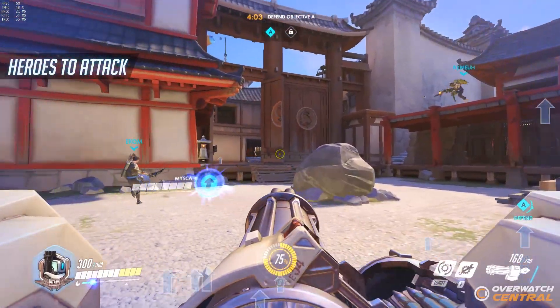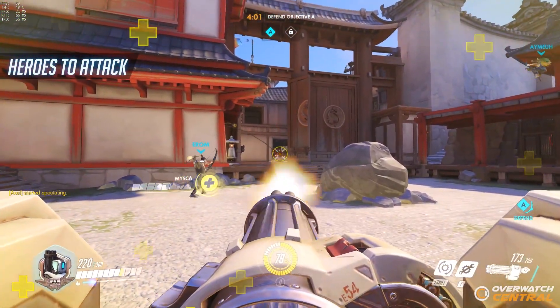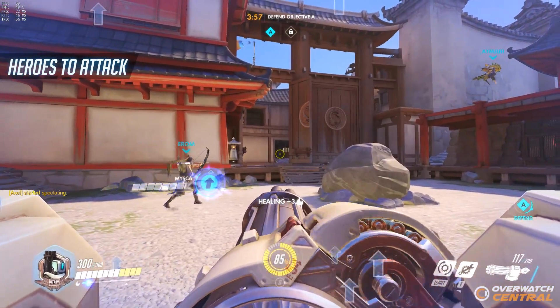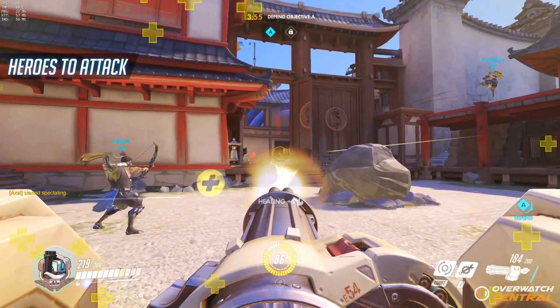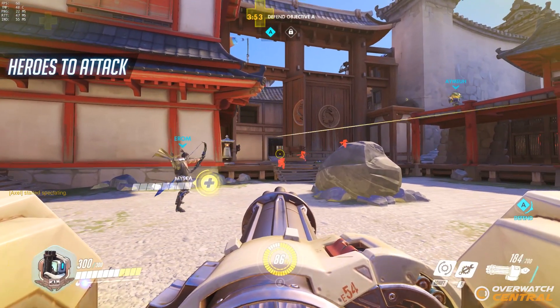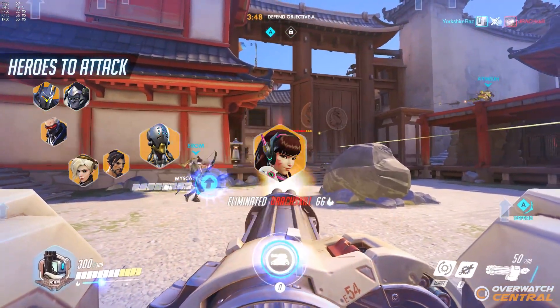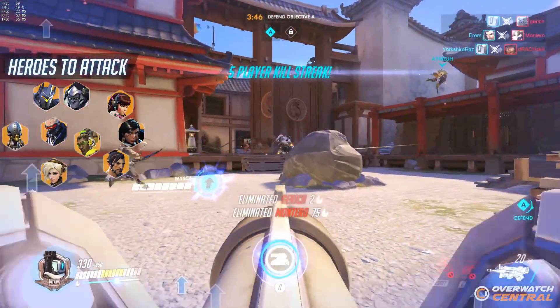So what heroes should you be attacking as Bastion? Well, there aren't really any heroes in particular that Bastion should be aiming to kill. You want to aim to provide a lot of damage to your team to control choke points. Make sure that you're tearing through any barrier shields such as Reinhardt's or Winston's, but other than that you should really be aiming to kill anyone you can get in your line of sight and make sure they're eliminated quickly.